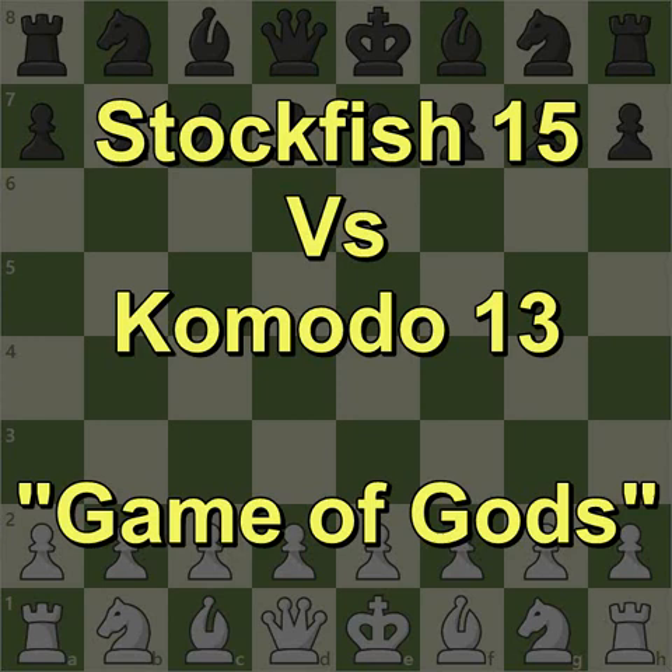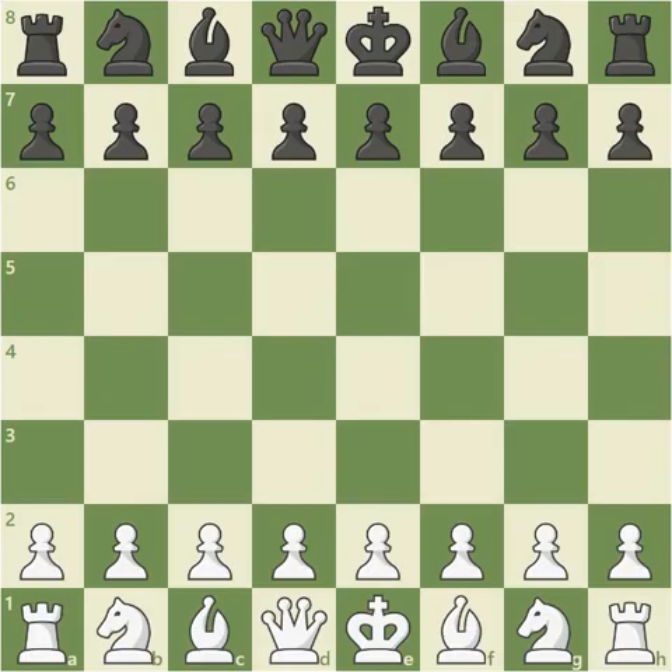Hello everyone. Today we will be learning from what is possibly the strongest chess player to ever exist, Stockfish 15. It is usually at the top or very near the top of the computer engine rating lists, and today we're going to watch it demolish a fellow computer program, Komodo 13, with the white pieces. Komodo will be playing black, and Stockfish will teach us how to take down Komodo's French defense. So let's get right into this game.